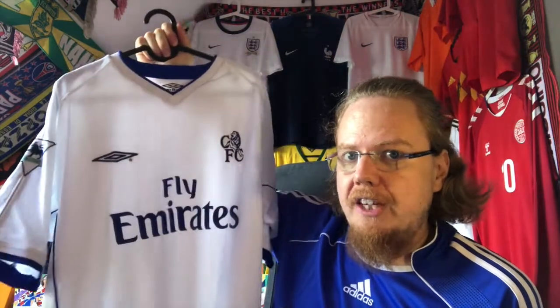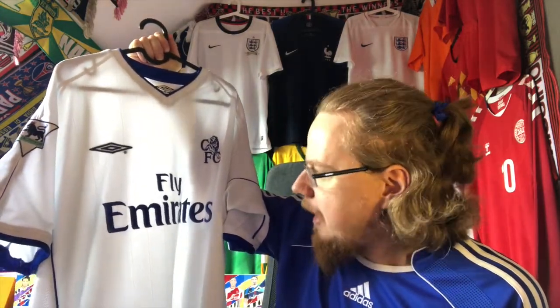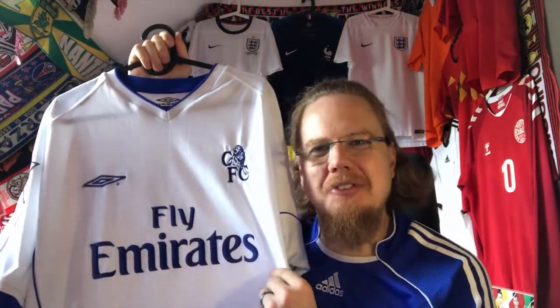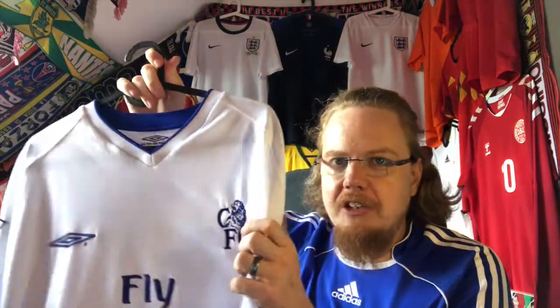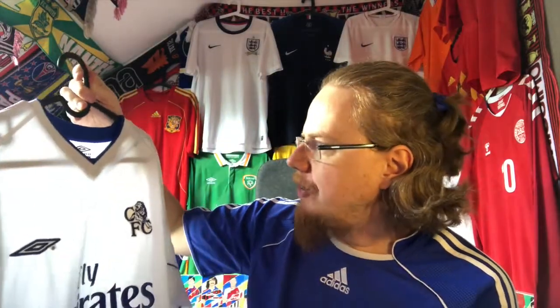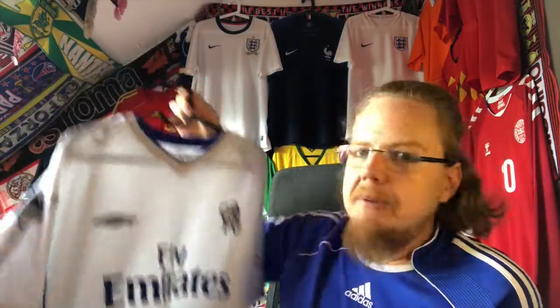Moving on to Chelsea — I had a bit of choice here, but I decided to go with the 2001–2003 away jersey. That was the first English jersey I bought myself, in the Chelsea club store at Stamford Bridge. It has a little bit of wear and a very noticeable pull — I think the only one. Fly Emirates looks so weird these days, but they had it back then. The old Chelsea logo with the lion, the tough umber material, and it came with Premier League patches. I know white isn't the classic Chelsea away color, but for me it makes all the sense.